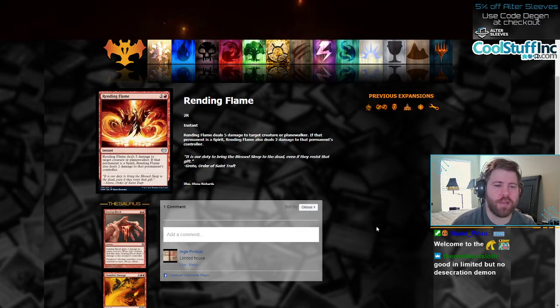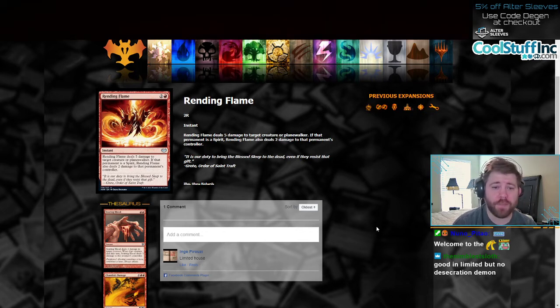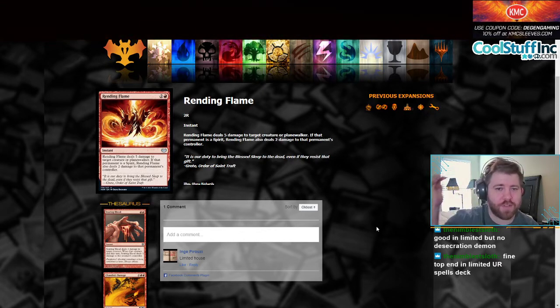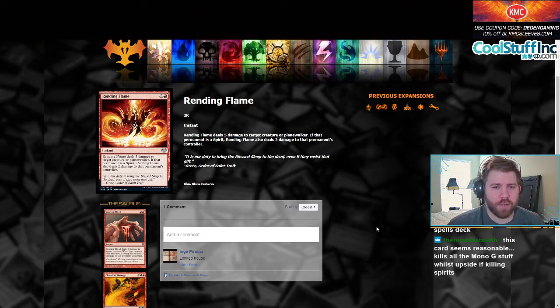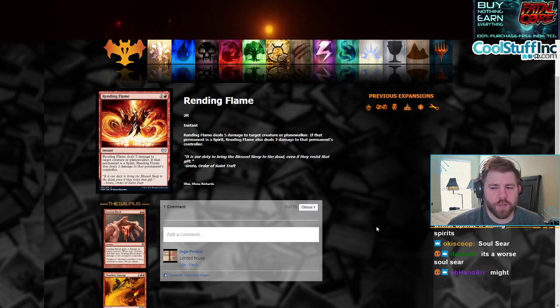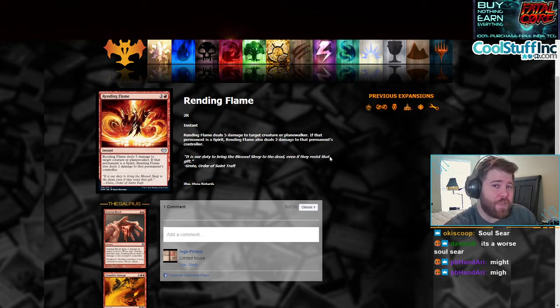Moving on to Rending Flame, a 2 and a red instant. Rending Flame deals 5 damage to target creature or planeswalker. That's a 3-mana instant that deals 5 damage. If that permanent is a spirit, Rending Flame also deals 2 damage to that permanent's controller. This kind of gives some vibes of other 3-mana deal-5 spells from other sets. But 5 damage right now isn't really that relevant in Standard — everything is Bolt Bend Dragon and Smoldering Egg and you already have Demon Bolt anyway. But if there's anything with 5 toughness coming out that you really want to get rid of, maybe you want this card. It gives some real Soul Seer vibes — Soul Seer was really good because Love Struck Beast was in the format. This card, I don't know if it has a home yet, but I think it definitely has some uses.